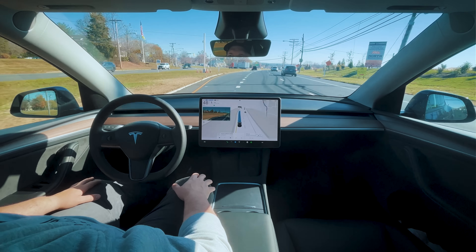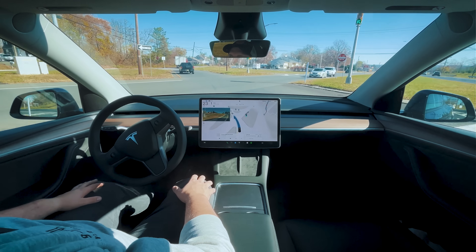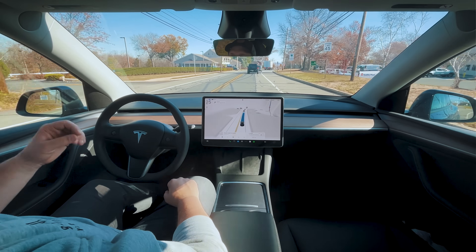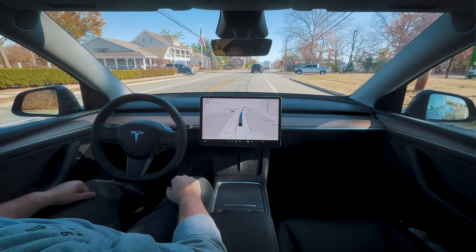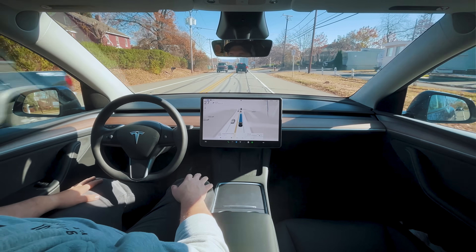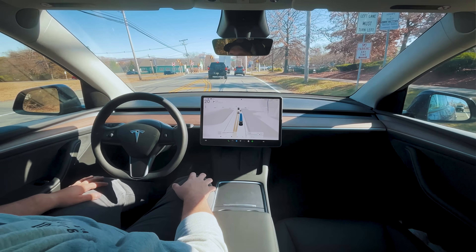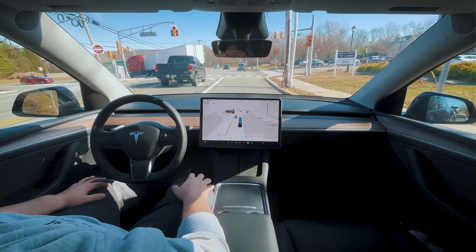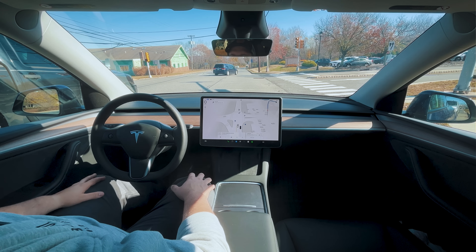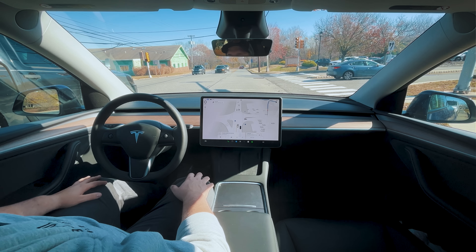The smoothness of this version is so good — it's actually smoother than 12.5.4.2, which I was already pleased with. It just does everything a little bit better, a little bit earlier, and with a lot more confidence. Normally in previous versions we'd probably be stomping the brake for the truck pulling out because it was so close to the white line, but it very naturally progressed through that scenario with no issues. We're coming up to a red light — curious if it would go on yellow since it used to just slam the brakes for all yellows.